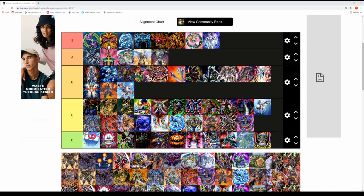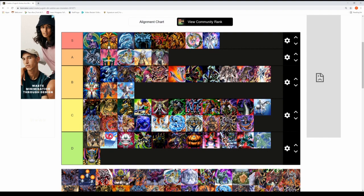Next up is Exodia Obliterate — the Ultimate Forbidden Lord in Adrian Gecko's deck. Exodia and Exodia Necross are probably cooler ace monsters in my book. Unfortunately it will go into the D tier rank — Adrian Gecko is known for his Cloudian monsters, and this one sort of doesn't fit his deck.